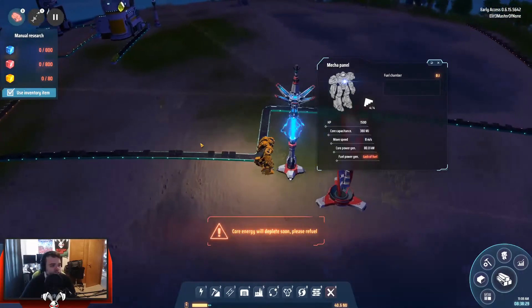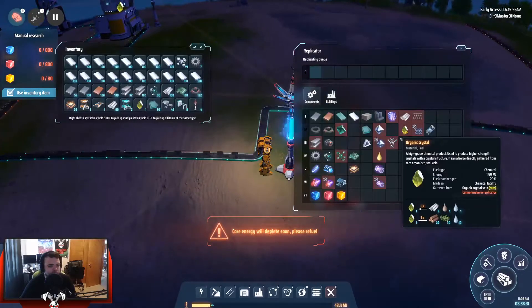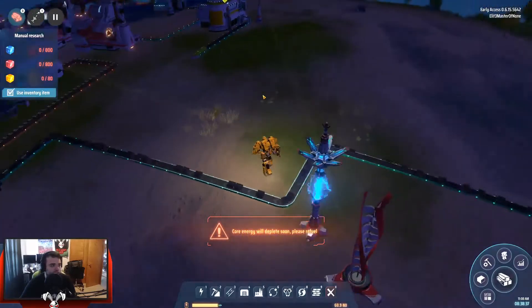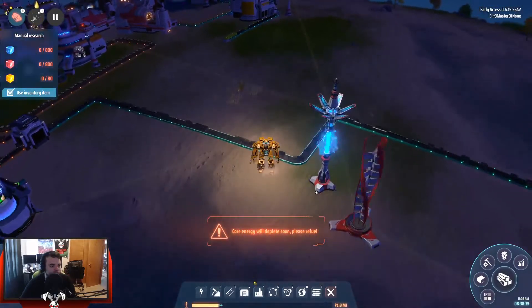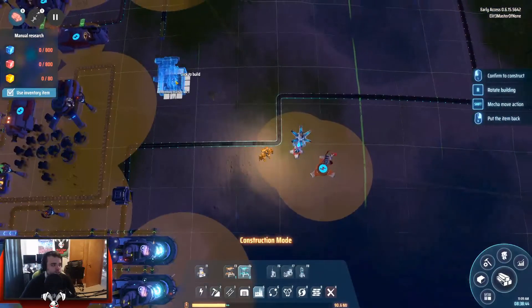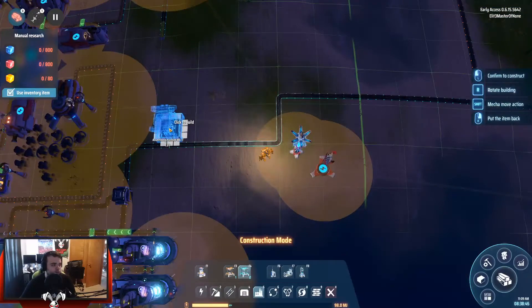We got that done. Now what do we need to make this? We need both of those, which are made in an assembler. I've got one of those which can go right here. We'll just put it right here. We're charging up — we need to charge up faster. I need to keep working. Gotta keep the gears turning.